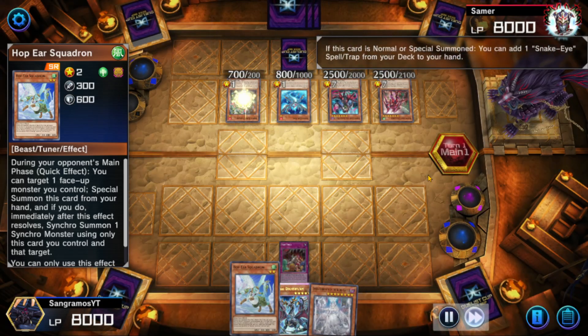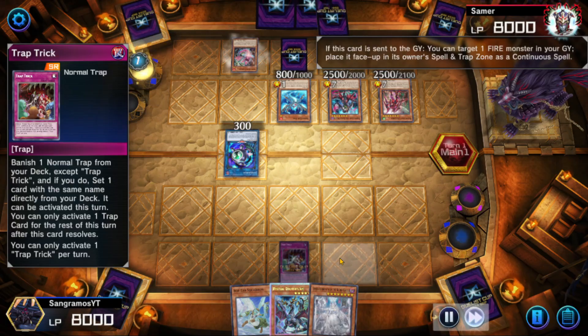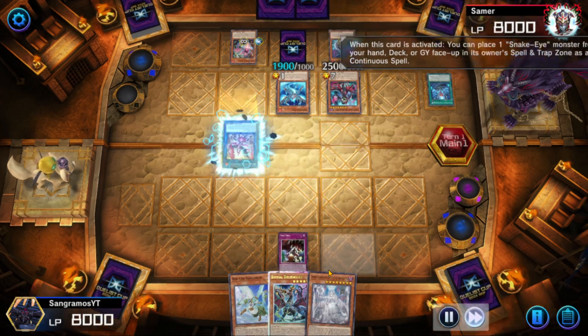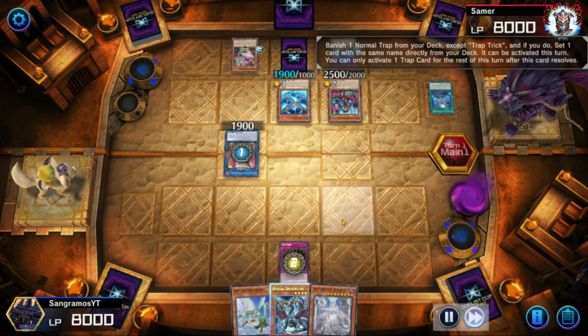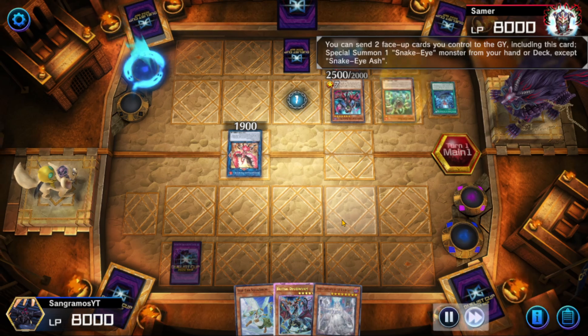It's also good if you have a Trap Trick activatable on your opponent's turn — if they're playing Snake Eyes or any deck really, you can wait until they activate Nightmare Phoenix or SP Little Knight, then chain your Trap Trick to it so you don't prematurely use the trap effect. Obviously it doesn't work if you don't have Trap Trick, but a little tip.